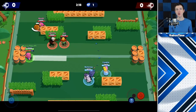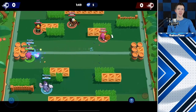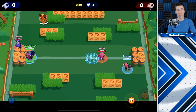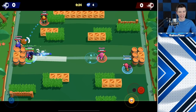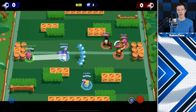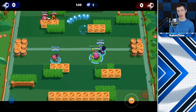His attack has the potential to reach five and two-thirds tiles before splitting up into six little flames that travel an additional five and one-third tiles. This gives Gene a total range of 11 tiles, which is one-third tile further than Brock's attack. This makes Gene's attack range the second longest in the game, only outranged by Spike when he is perfectly in line with his shots.